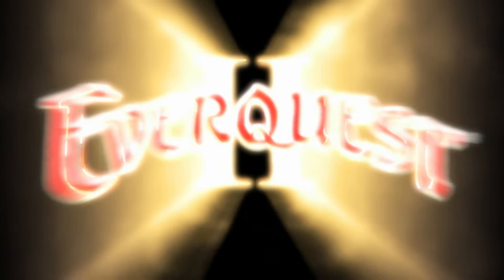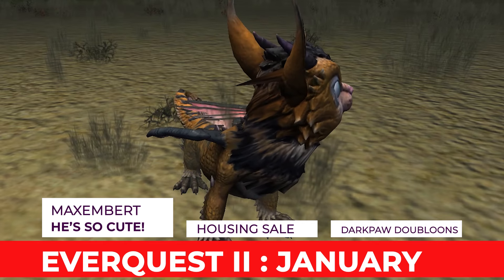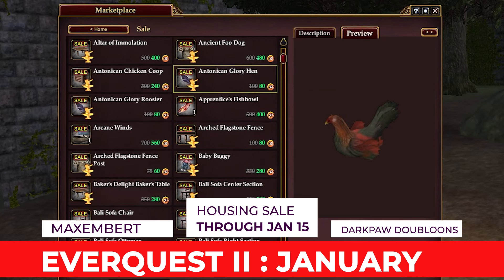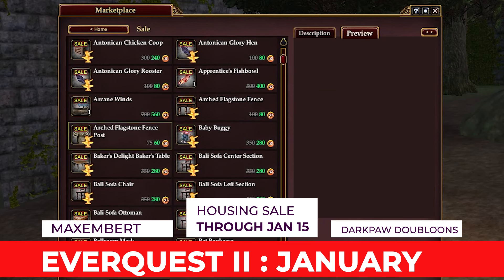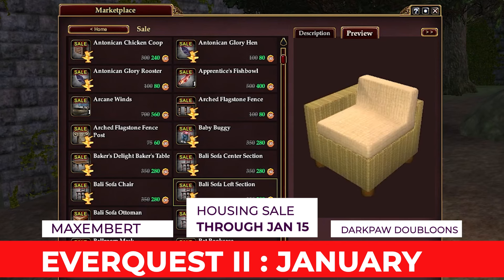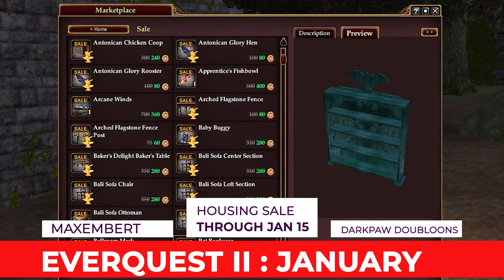In EverQuest 2, you should also check the Marketplace for your free pet, Max and Bertha Feisty, as well as a free white lacquer bedroom furniture bundle. That's good news for those housing decorators out there, and there's even more good news if you're looking to spruce up your EQ2 home. Now through January 15th, there's a 20% discount on all houses and housing items from the in-game Marketplace.